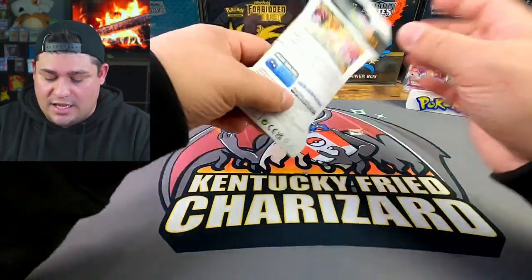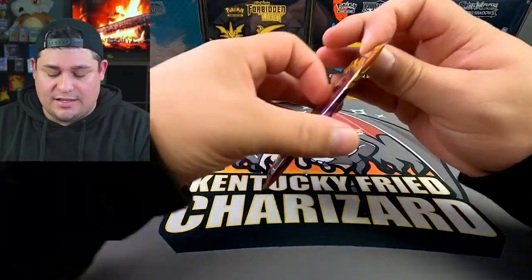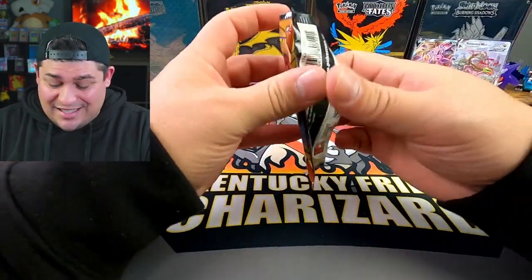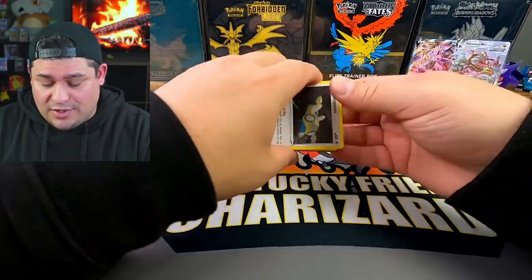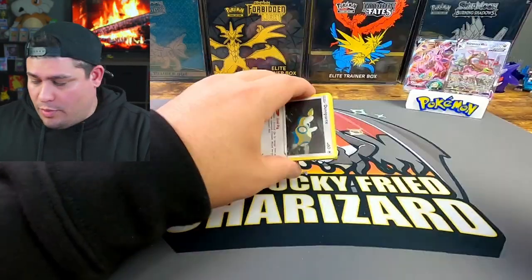Third pack: Psychic Energy, Rocky Helmet, Allistair, Weirdly Metal, Weedle, Beldum, Galarian Mr. Mime, Duskull, Electric Energy, Ferroseed, and Alcremie — nothing on that one. Last pack of the Vivid Voltage blister: Tarvantula, Wash Energy, Nuzleaf, Electric Energy, Exeggcute, Eevee, Woobat, Barraskewda, Zacian, and a Manectric non-holo. Moving on to Darkness Ablaze — there's not much I love in this set other than the Charizard VMAX.